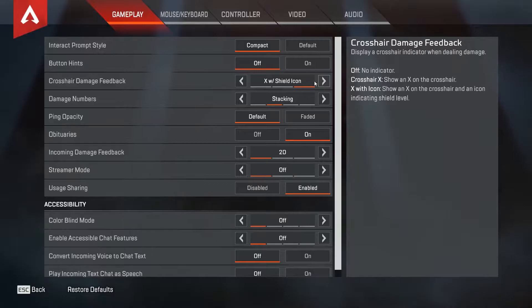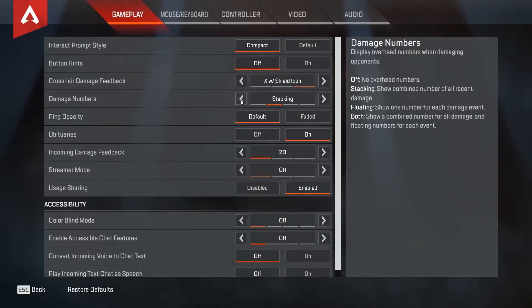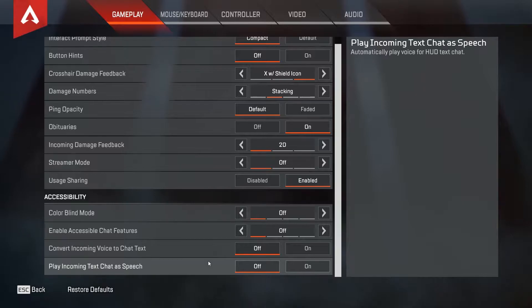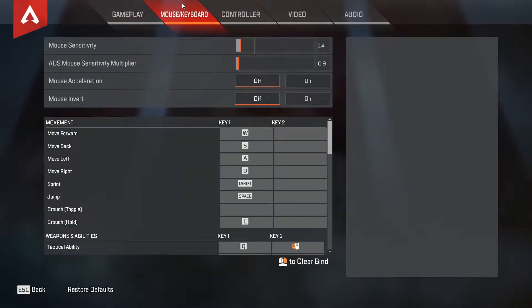For damage feedback, keep the X with slash shield icon — keep both of them on because you want to know when you're taking someone's shield down. Damage numbers: keep that on stacking. Incoming damage feedback — on default I think that would be 3D; change it to 2D. It doesn't explicitly say it reduces GPU load but it's one less thing to render. All the rest of this you can ignore.